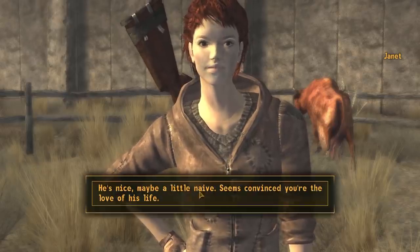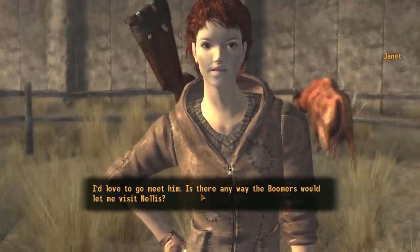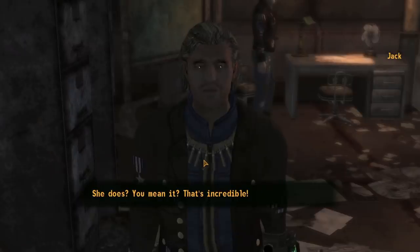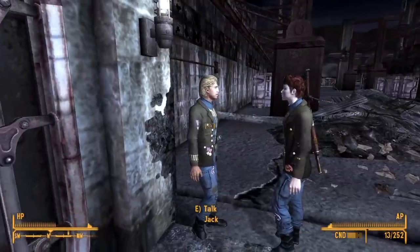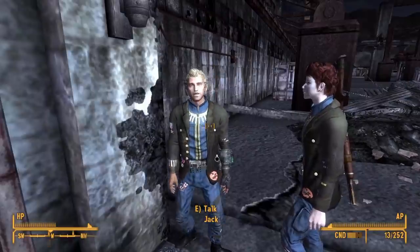Lastly, we go and approach the Crimson Caravan Company and speak to Jack's crush, Janet, and ask if she's interested. We talk to Poe and get her approval, then talk to Jack, who's ecstatic, and he gives us a Boomer flight suit for her to sneak in. We see the two meet — it's kind of awkward but decent — and we do get some experience, so all is well.